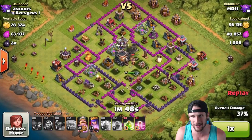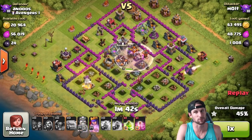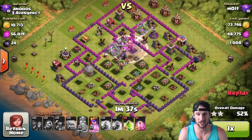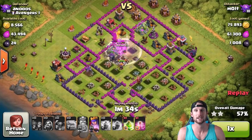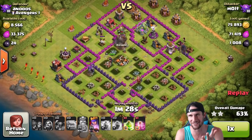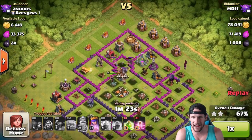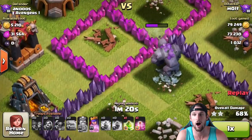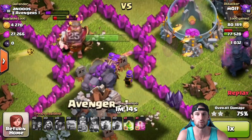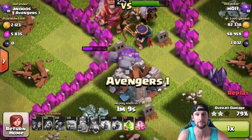We're going up against a rushed base and we've already gotten a thousand dark elixir, which isn't that bad — that'll pretty much pay for the golems. We've got a lot of wizards working their way around the outside, but the golems aren't tanking anything for us because we deployed them practically at the end of the beginning of the attack. This golem down here is probably at like 90% health — what a waste of dark elixir.